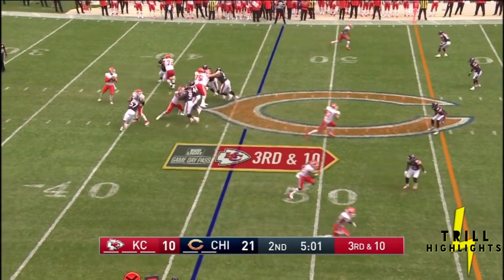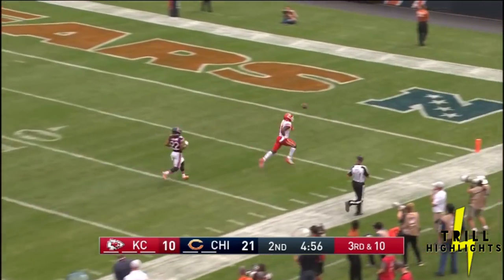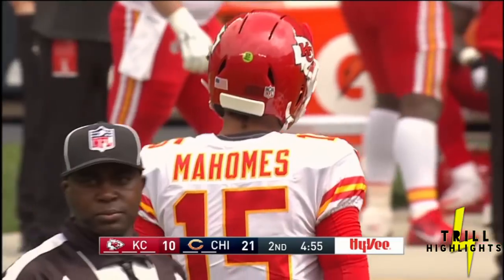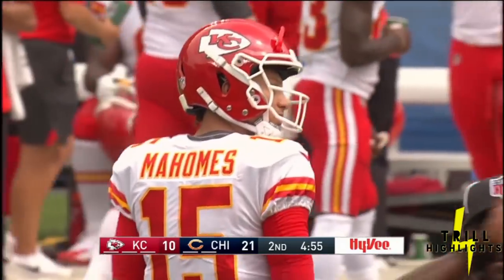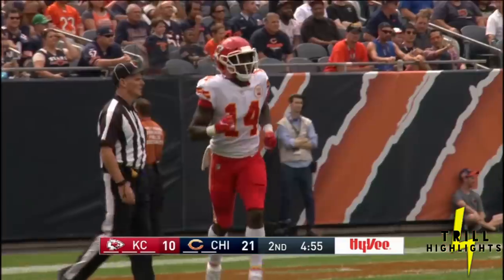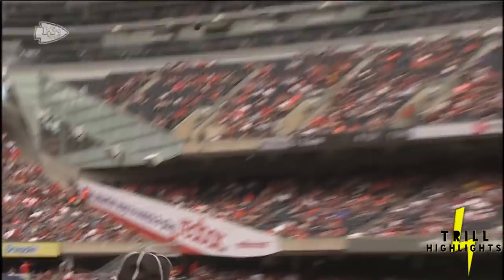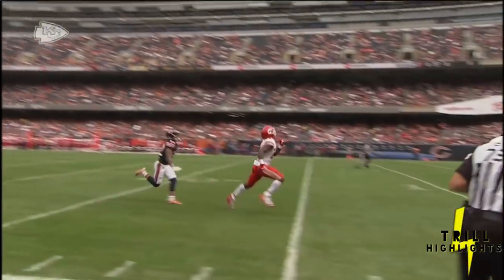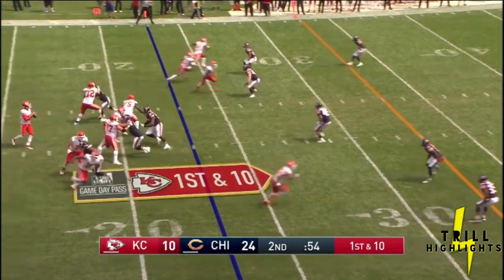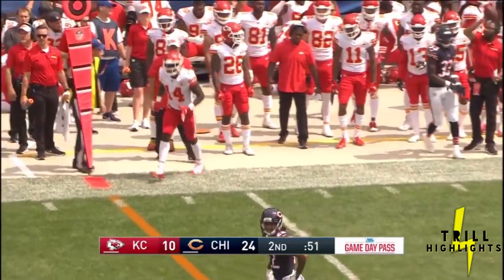Chiefs are one for three on third downs. Long here, deep shot — Mahomes for Watkins and he just overthrows him. Nearly another home run ball, and instead it'll be Colquitt coming out to punt. Almost seems like Watkins was tied up at one point and didn't really continue to finish his route until he saw the ball go up. A little hesitation there, some hand fighting going on. It appears that Kareem Hunt's day is done as Mahomes' pass is incomplete, off the hand of Sammy Watkins.